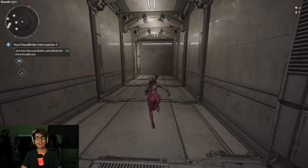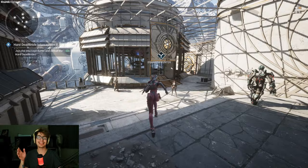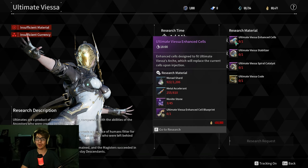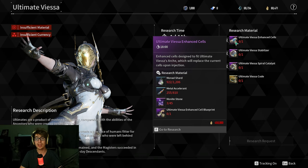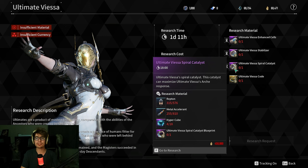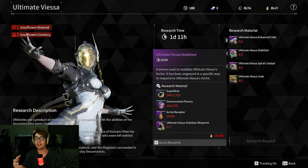After you finish farming and bashing your head against the wall, you just go over here to build it. And the research requirements for Ultimate Viesa are so high — 900,000 gold. You have to build all of these, and they build at 450,000 gold each. You have to farm up a ton of Monite Stone, Metal Accelerant, and Monad Shards for all of that. You need a ton of hypercubes, which essentially just means farming up all of the different endless areas and shooting open the cubes and everything.